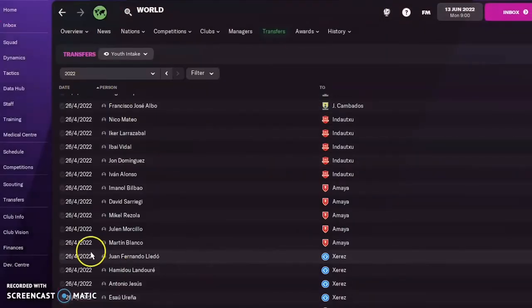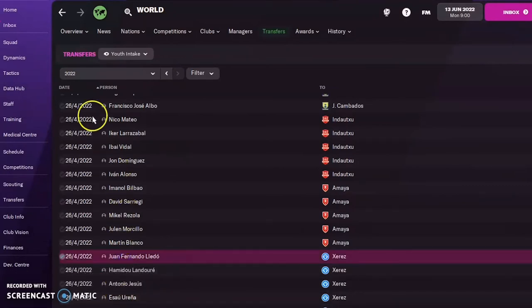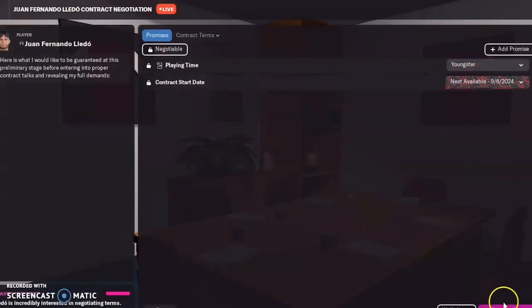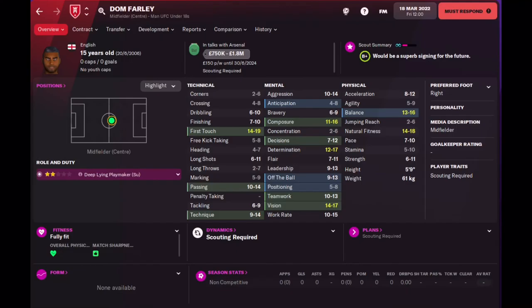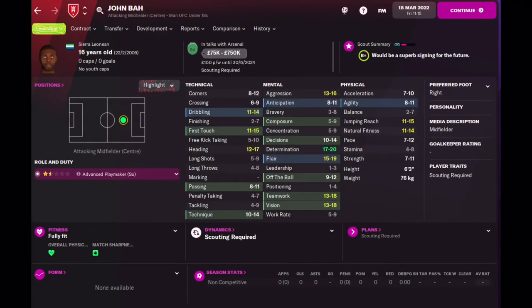When the players get generated for other teams, you won't be able to scout them all in time. So you could just look at the stats that are already available to you and make a guess as to whether or not the player is good, then go make a contract offer. This isn't available for every player, and some contract offers do get rejected if the player doesn't want to move. But I still managed to get some really good players, like the ones you see here.